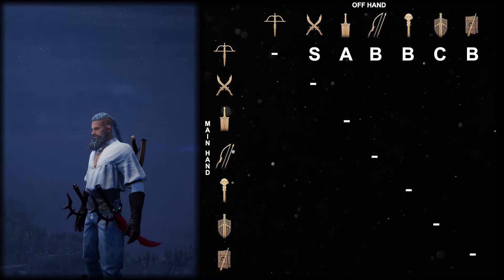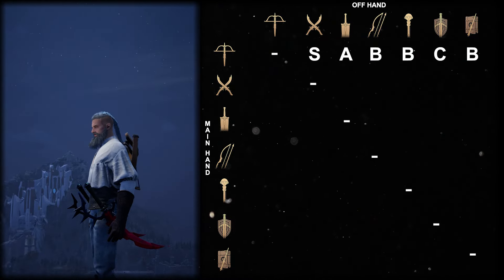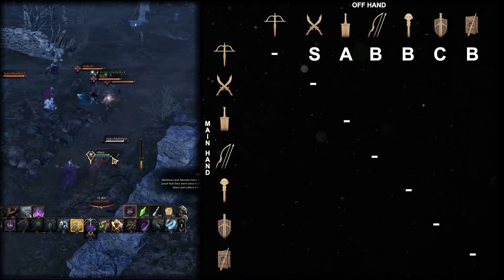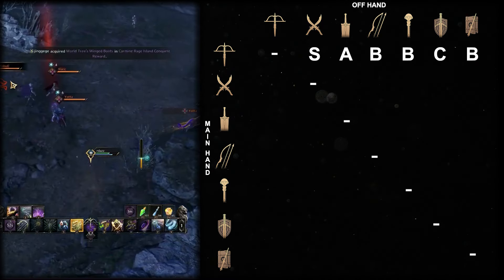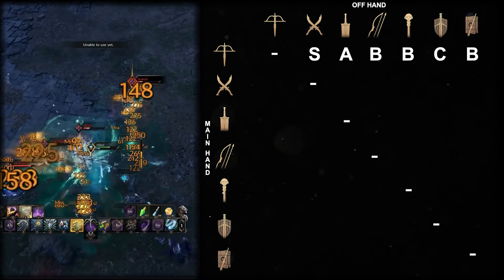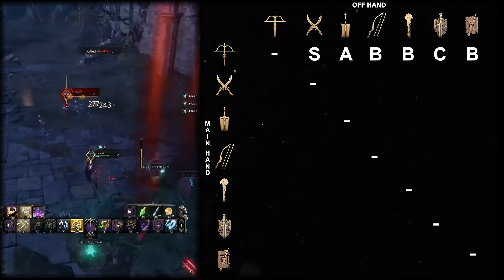Dagger crossbow works the same way as crossbow dagger — it honestly doesn't matter which weapon is held in the hands, as you will do the exact same rotation with both. Extreme killing potential in small-scale, high focus on picking off low HP targets in large-scale PvP, and all the benefits of a dagger make it S tier.